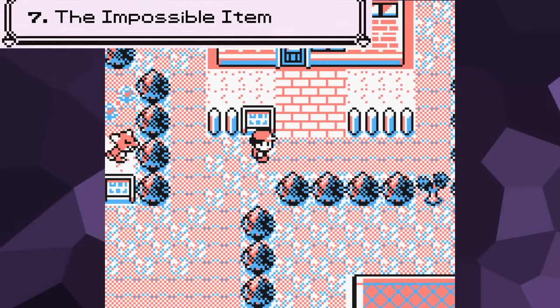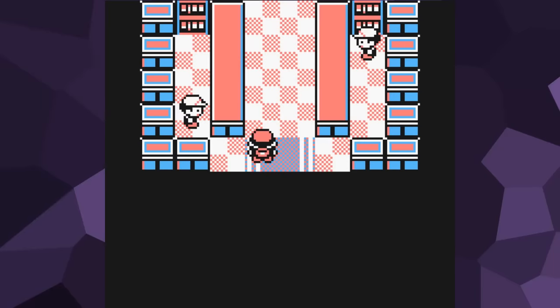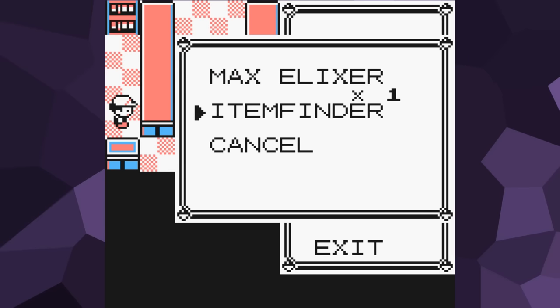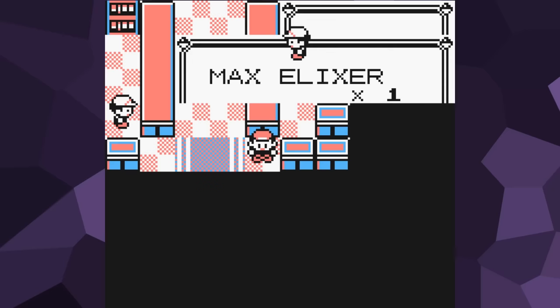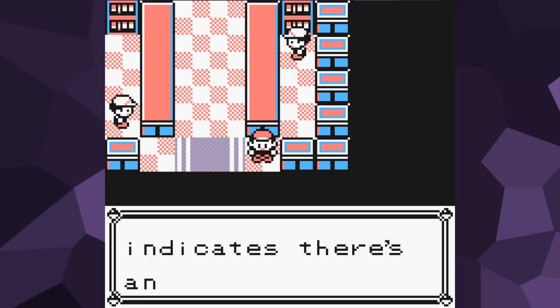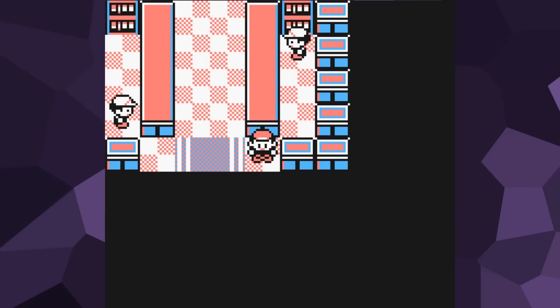Number 7: The Impossible to Obtain Item. Let me bring up the secret item in the Safari Zone Gate. Although the player cannot find and collect it, this map has data for a hidden Nugget. If you stand on this exact tile and use the Item Finder, it will alert you to its presence. But because it's located in the black void outside of the map, even if you were to use a glitch to walk there, the game would just crash. It's just sitting there out of bounds with no way for the player to collect it.